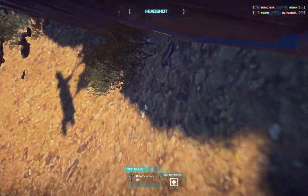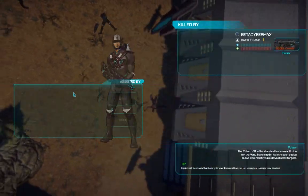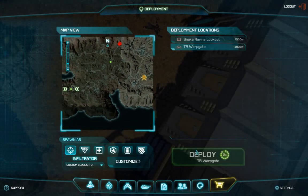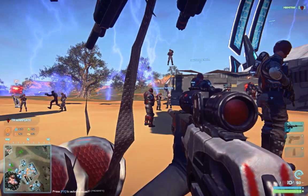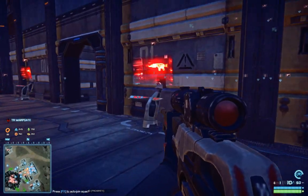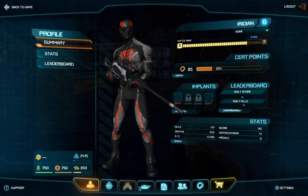We can go to the war portal and check out the new certifications that they added. There was an update as I mentioned, and we will be viewing the new certifications. They are accessed by going through the map or the character screen. Certifications are located over here.